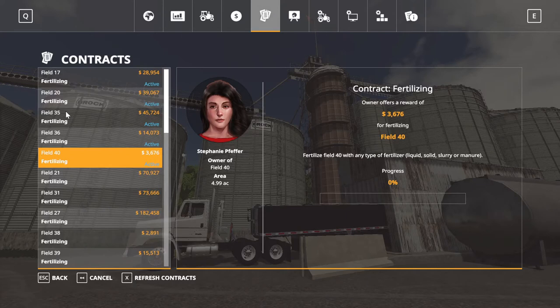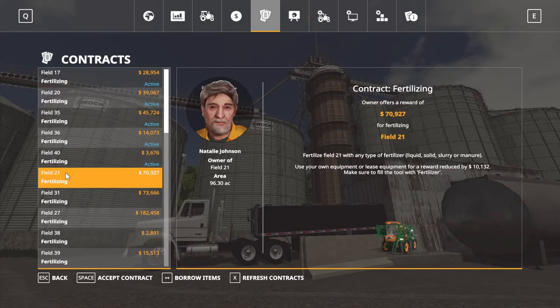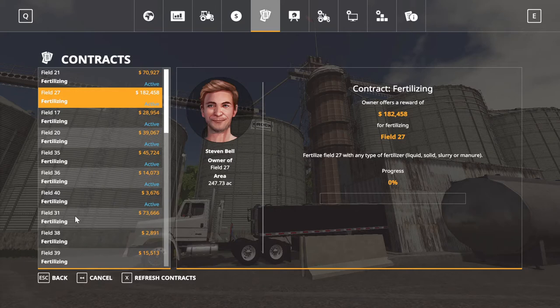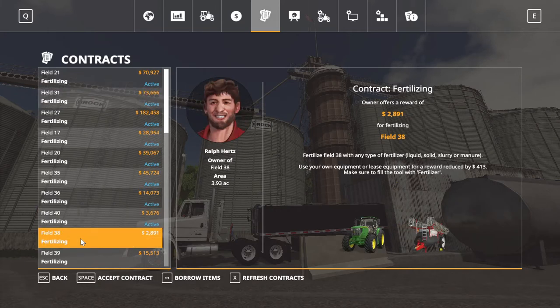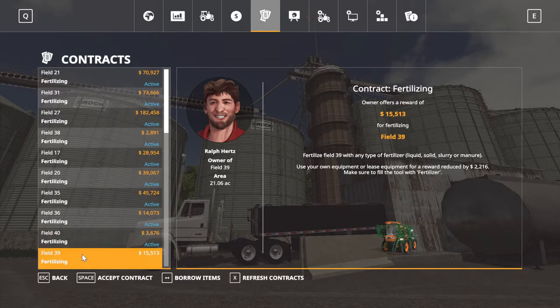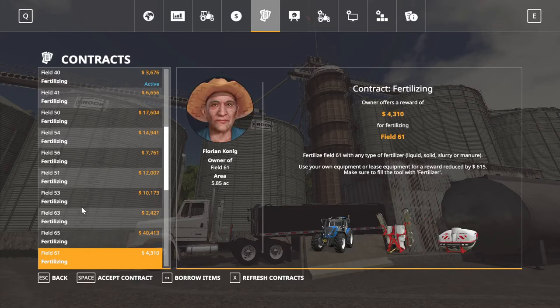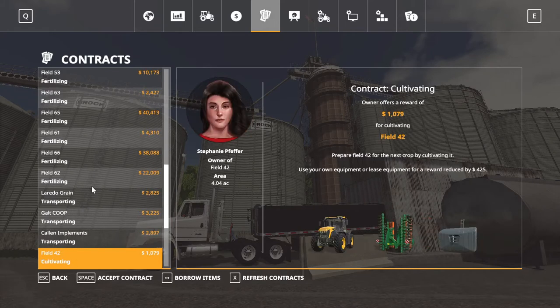We do have some contracts. Ooh, there's another one for 70,000. Ooh, field 27. We got to do field 27. That's gonna be the last fertilization on it. Holy cow, there's gonna be a lot of them. We're gonna be busy. I'll accept those later. Those are a lot, folks. Look at all them. We're gonna make some money there.